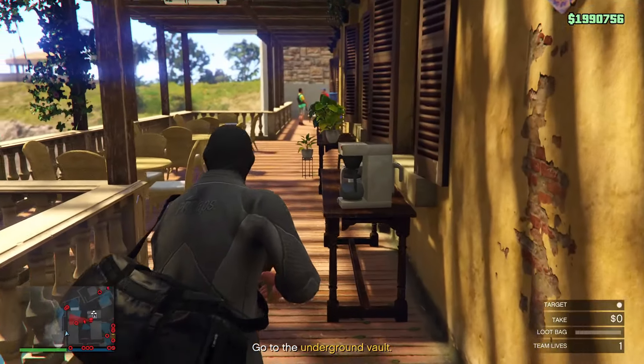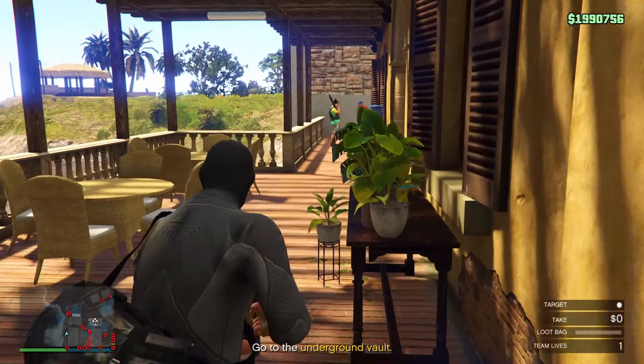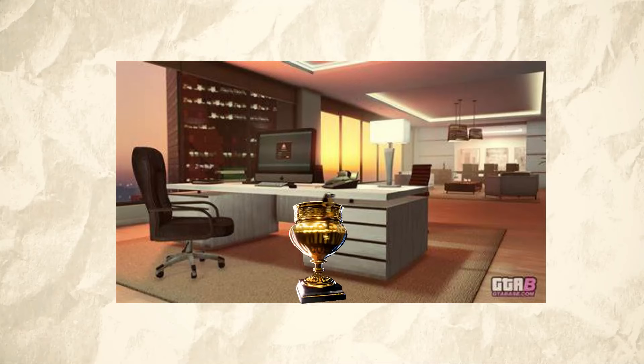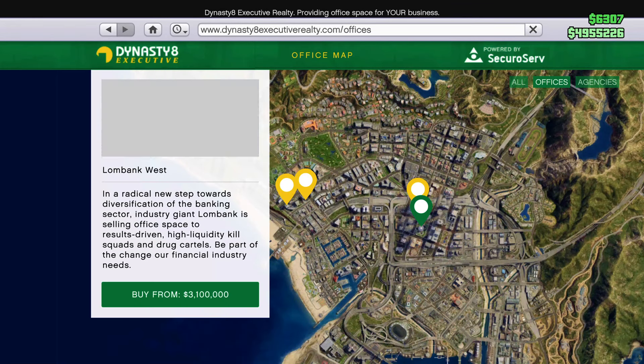Once the setups are completed, you can start the heist. It's fairly simple — make your way to the island, steal whatever the loot is, escape, deliver it, and get rewarded with the money. And just spend it on supplies. That was close.